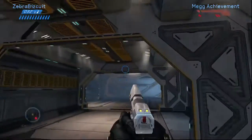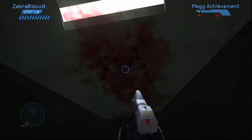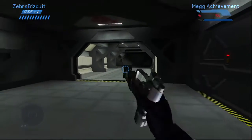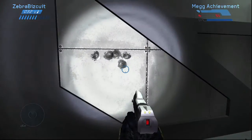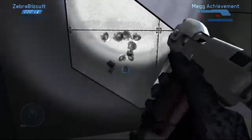So what you're going to do is come down this corridor and look up at the ceiling — there's going to be an M in blood and bullets, and that symbolizes the name Meg. I was like, well, that was stupid — you can't see it pop up because I'm using the upload on Xbox. So I went ahead and shot a ZB into the wall, creating a zebra biscuit.